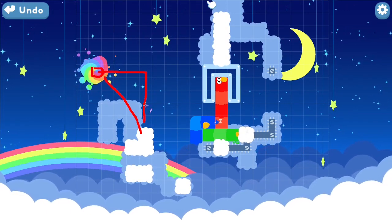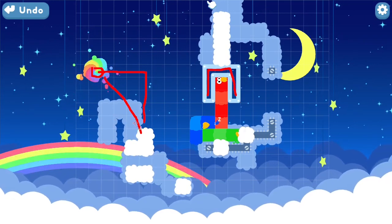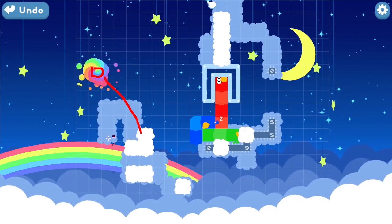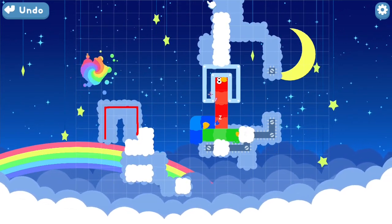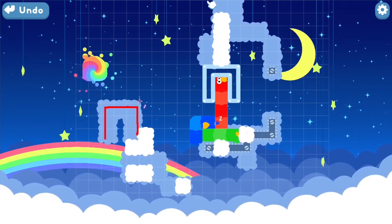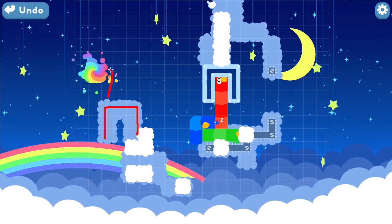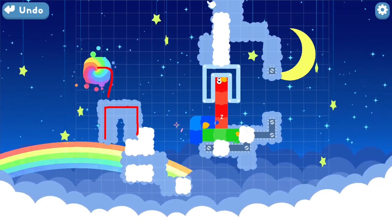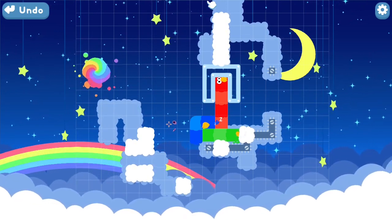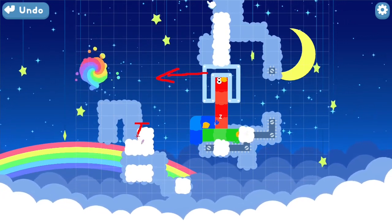The last snake will not be able to exit there, so we will need to move the block over here. I think maybe it's a hint that the cloud is shaped the same as the block. Basically, if we can move the block over to here, then the last snake — being the longest snake, the red snake — can exit. And actually any of the snakes can exit at that point. So we know we need to move this block over and get it onto this cloud.